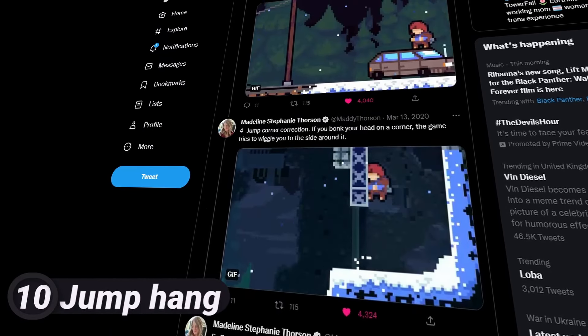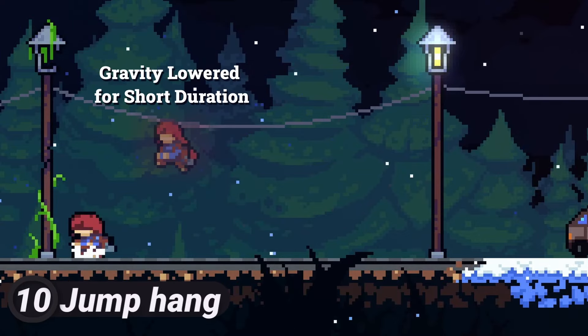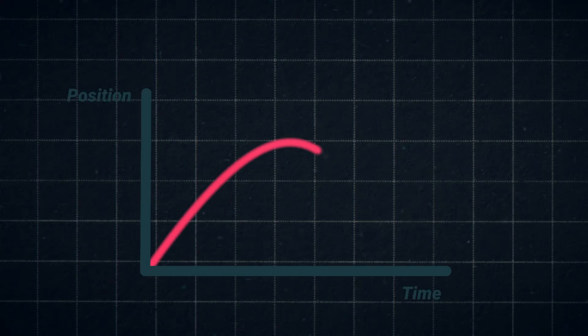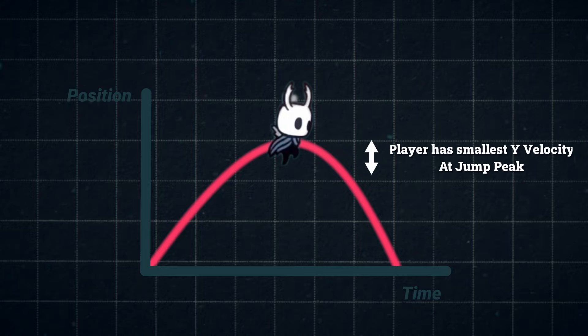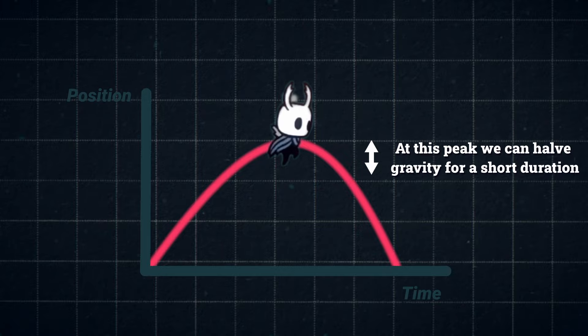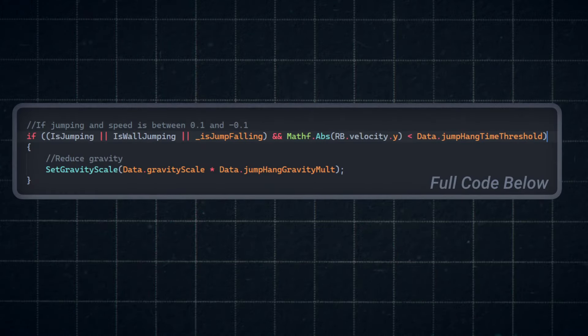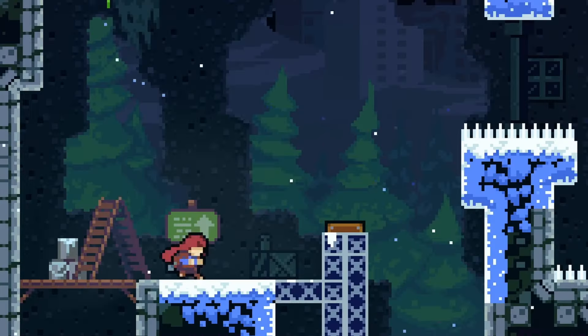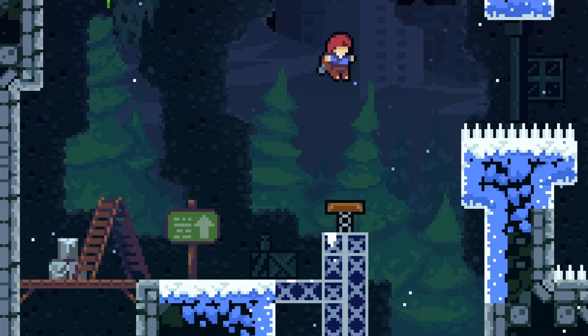One interesting trick Celeste also uses is lowering the player's gravity at the peak of their jump. If we graph out a jump arc, we can see that the player's speed is slowest around its apex. Using this knowledge, what I do is halve the character's gravity while they're within this speed, allowing us to replicate this great feature. This trick is very subtle, but we can see how this bonus airtime really makes our jump that little bit more bouncy.